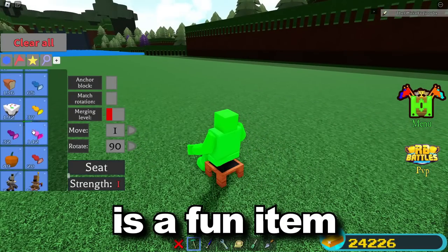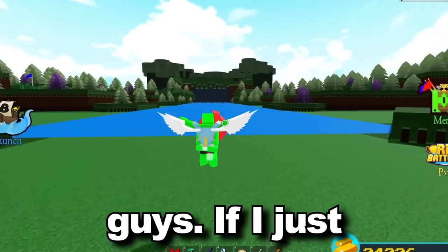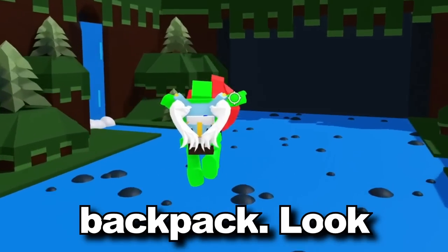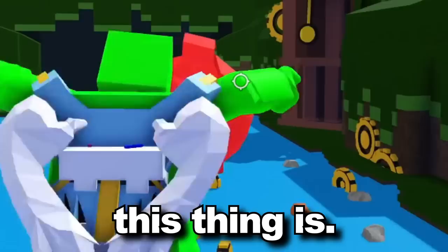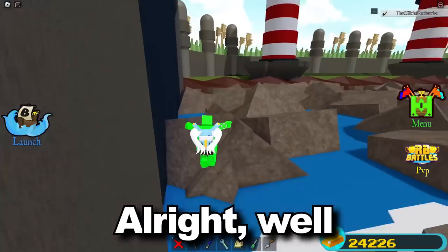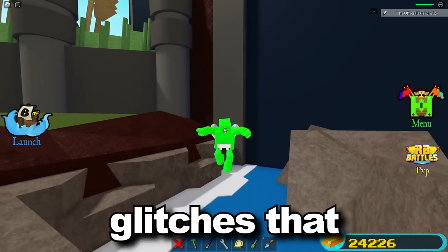Check out this glitch — the boxing glove is not only a fun item to mess around with, it can also be a gold grinder. If I just hold S on my keyboard and tap my backpack, look at how overpowered this thing is! I'm literally — oh my goodness. Well, the boxing glove broke, but there are some pretty crazy glitches you can do with it.